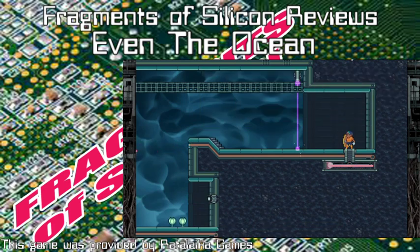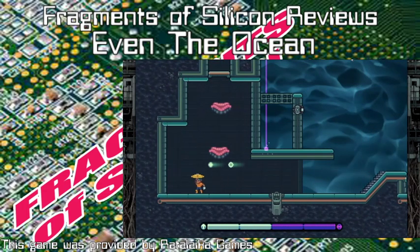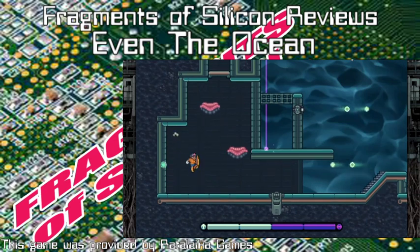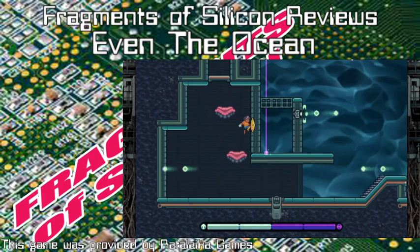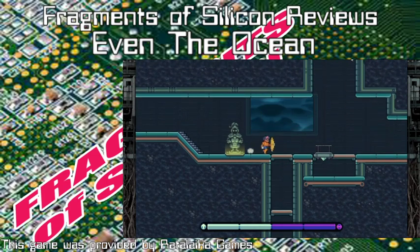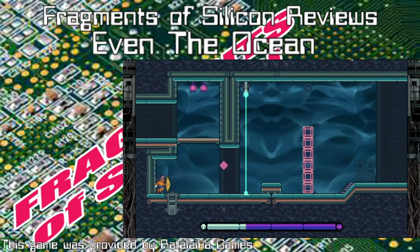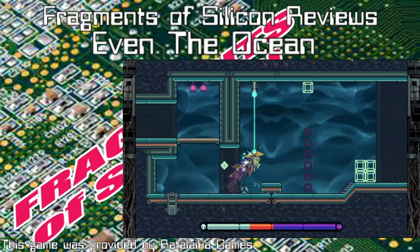You carry the ball to an identically shaped receptacle to fix the power station. There are several in each power plant. Before you reach the power plant itself, there's its own platforming challenge without as much of the energy mechanics. I haven't seen any real enemies, but there are a lot of lasers and little plant hazards — so it's more of a puzzle platformer than anything else.